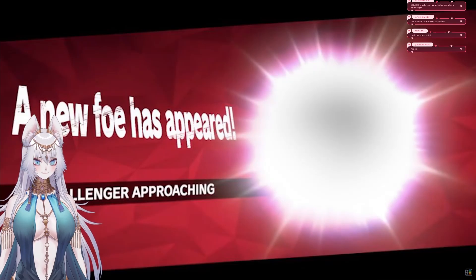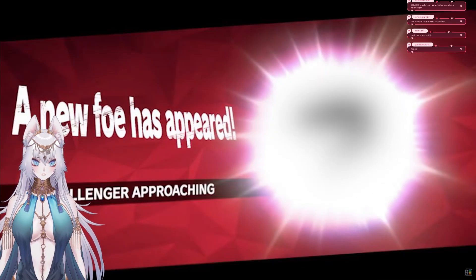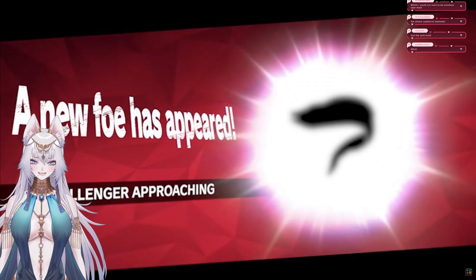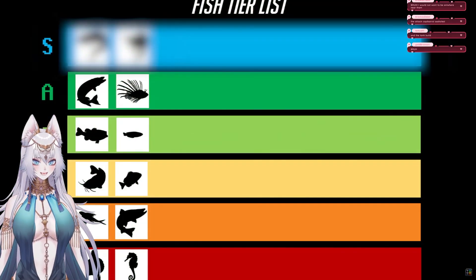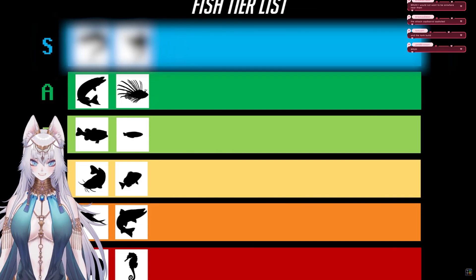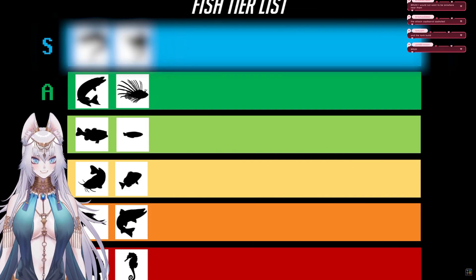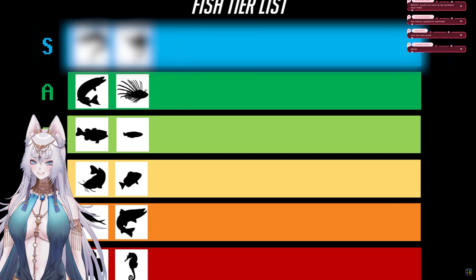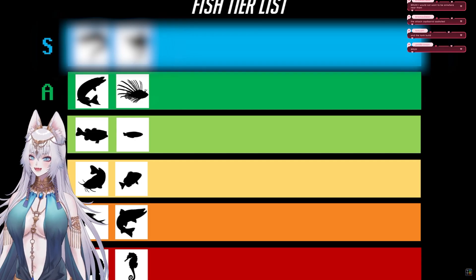There is one fish build that has been able to consistently take down lionfish — and once I show you how broken some of their abilities are, it'll be easy to understand why. We've got two more builds to showcase in S tier. This is the longest video I've made so far and took a huge amount of time and resources to produce, so if you're enjoying it and want more content like this, please do consider supporting the channel.